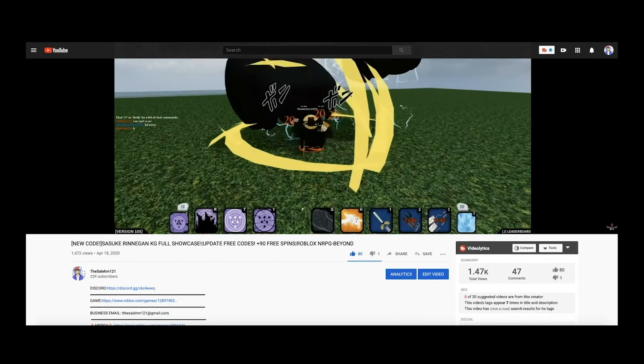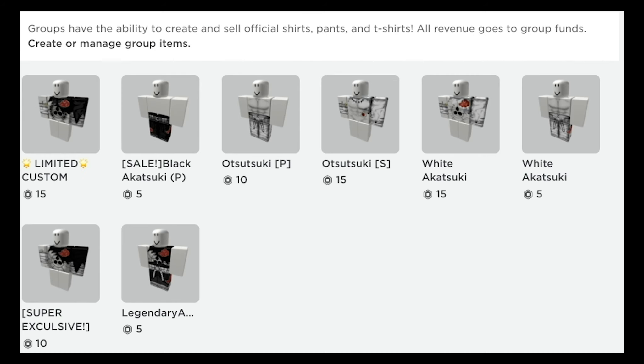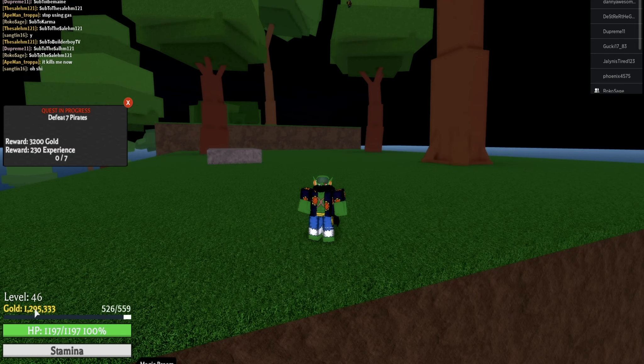If you didn't cop the merch yet, click the merch link in the description — it'll take you to the page with all my merch. Your boy is also planning to host a giveaway. Not sure what I'm giving away yet; might be Robux, might be something else. I have to double-check that it's okay to give away Robux — your boy isn't trying to get banned.